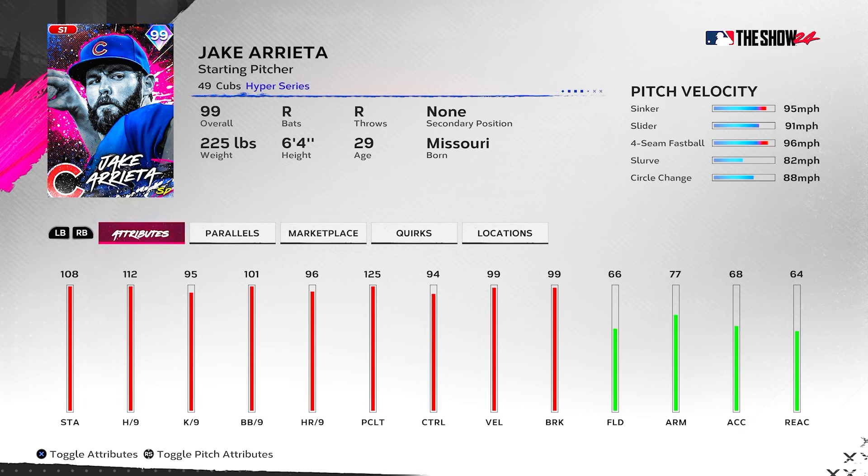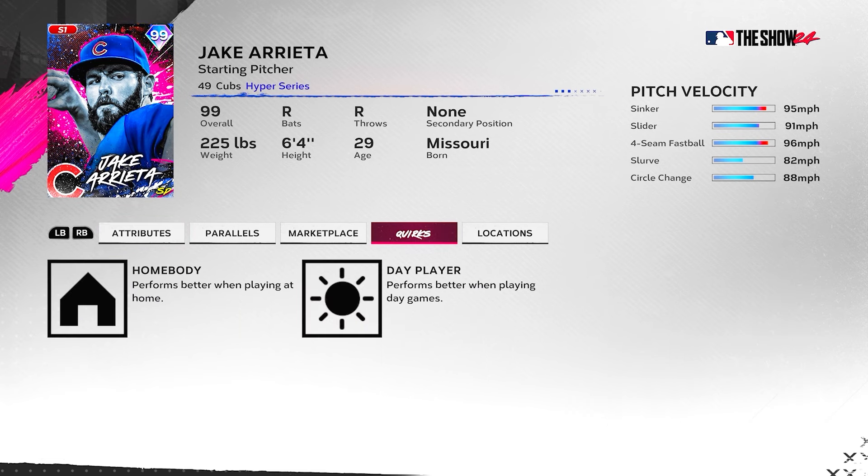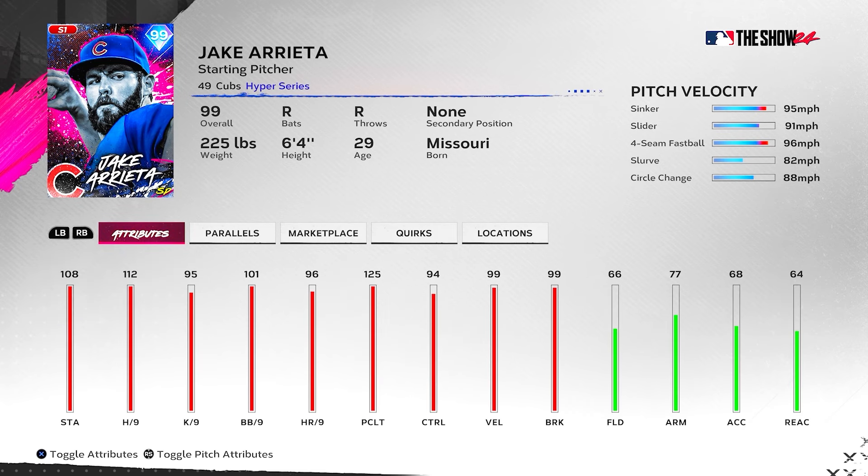108 stamina, 112 hit per 9, 95 K per 9, 101 walk per 9, 94 control, and 125 pitch clutch. Really good per 9s all the way across the board. K per 9 is a little bit low, but foul balls are insane in this game, so it doesn't really matter in my opinion. He doesn't have outlier on the sinker, but he still throws it really hard. Pitch control at 99 on the sinker, slider's at 97, four-seam's at 96, slurve at 93, and circle change at 88. All his pitches have great control.